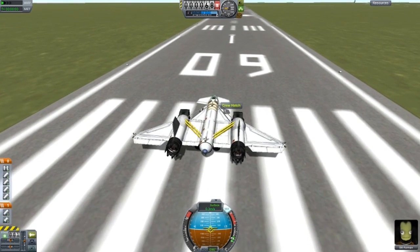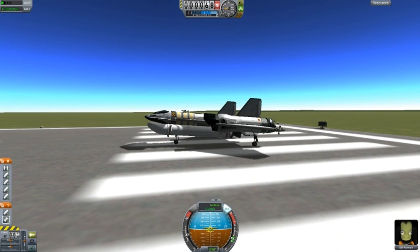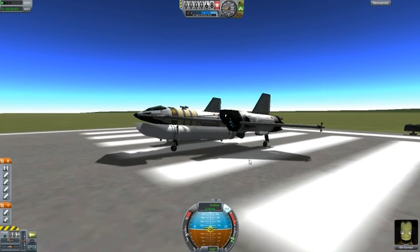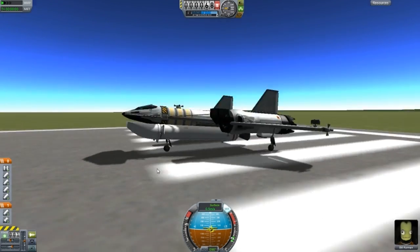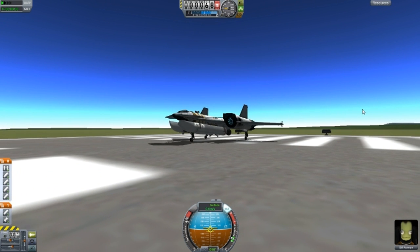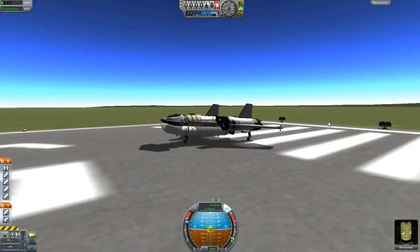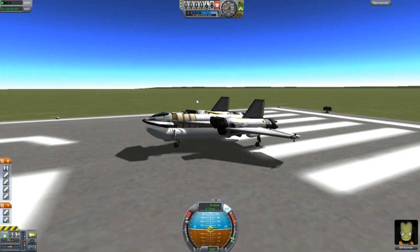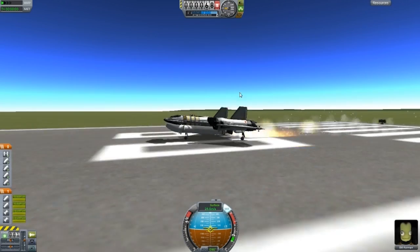We wanted to have a little competition, me and him, a long time ago with the Blackbird, to see which one was the fastest, but it didn't really turn out that way - the timing was bad. But this is a pretty good design, it works quite well. I think its maximum speed was 2,000 meters per second, but the altitude was about 30,000. Let's just try this out. The mod here is pretty good.